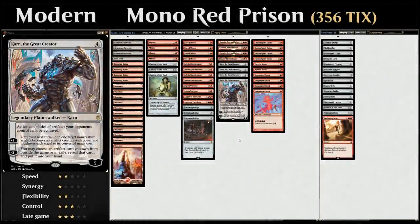Hello and welcome to another Modern gameplay video. Today we're taking a look at a mono-red prison deck featuring four copies of Karn the Great Creator from War of the Spark — a four mana planeswalker that starts out at five loyalty and has a static ability saying activated abilities of artifacts your opponents control cannot be activated.